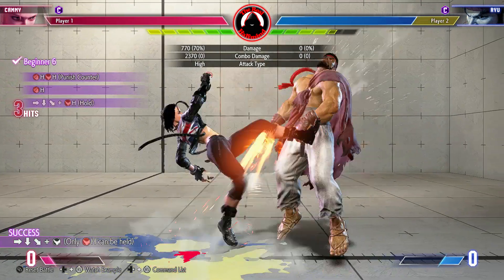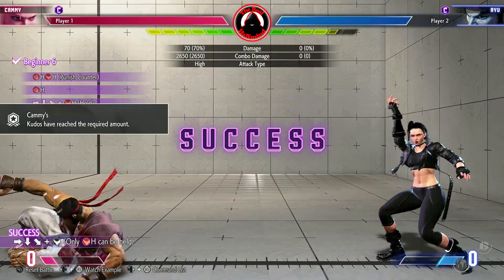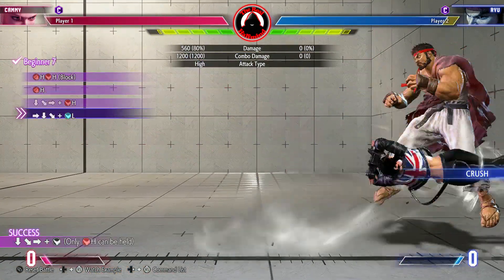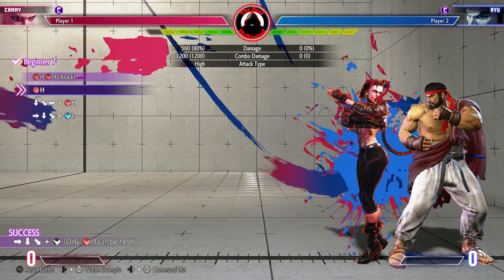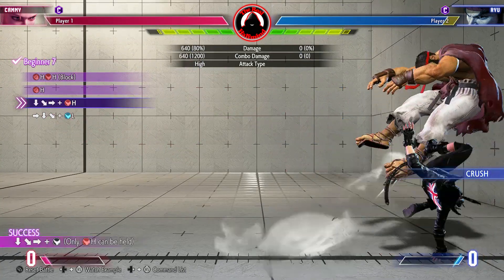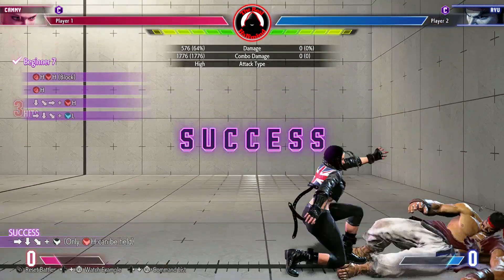Once the input is in, just hold heavy kick. The attack will release on its own once it's charged. After the drive impact crush, your heavy punch will be a link, but the quarter circle forward is a cancel. For the cannon spike with light kick, it is a link and done when Ryu is very close to the ground.